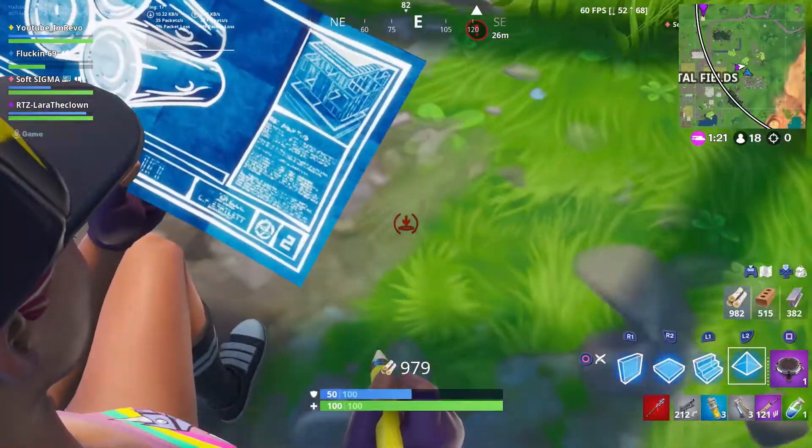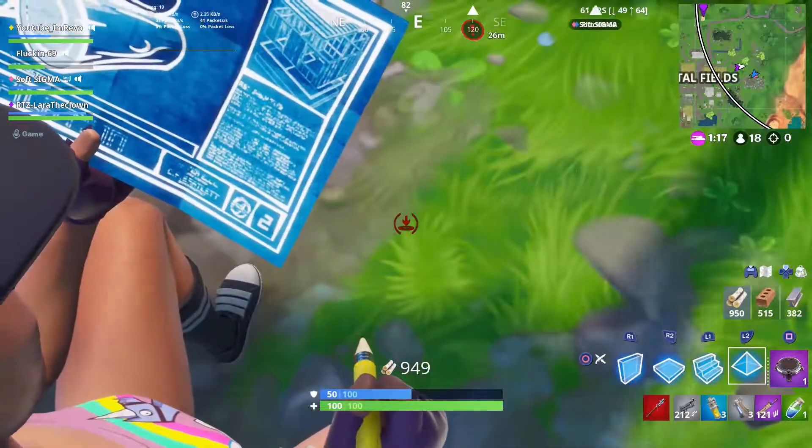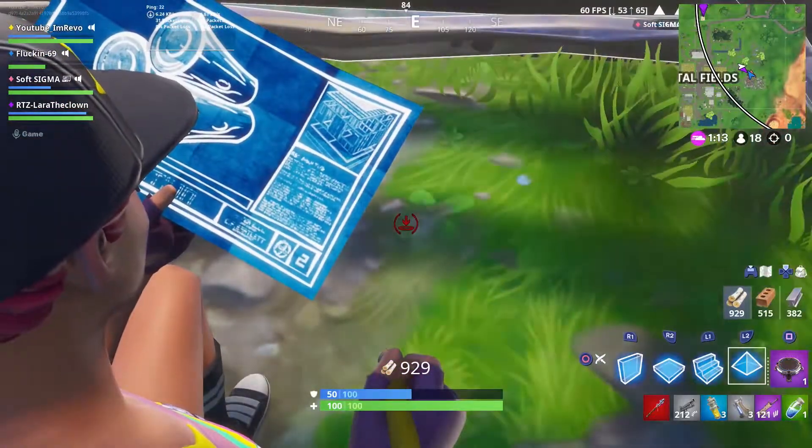So basically, in this clip, I saw a mech and I placed down a pyramid, and as you can see, the mech is shooting me with its rockets and it's not damaging me at all because I'm under a pyramid turbo-building it.